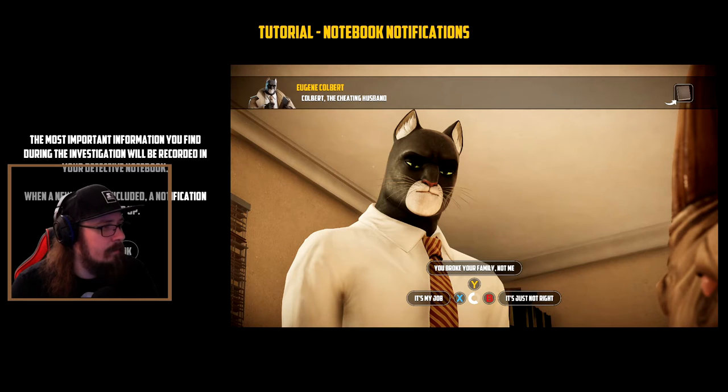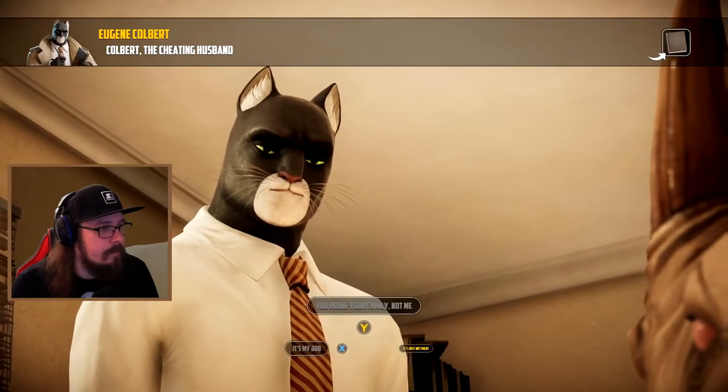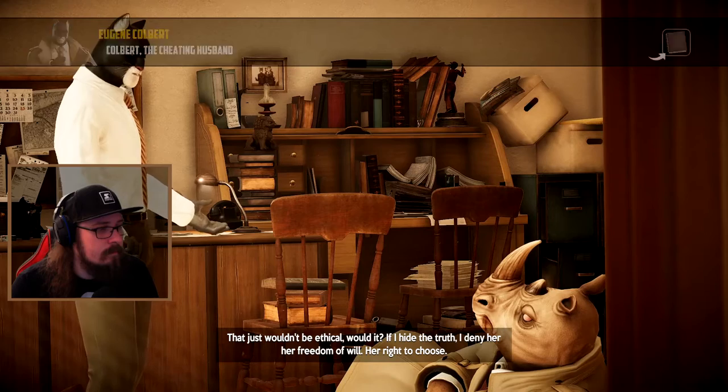Notebook notifications - the most important information you find during the investigation will be recorded in your detective notebook. When a new entry is included, a notification will pop up. This is actually a good time to check out those pop-ups. You broke your family, not me. It's my job - it's just not right. Let's go with that.